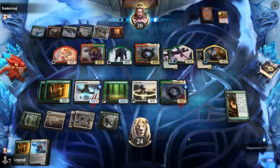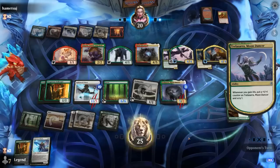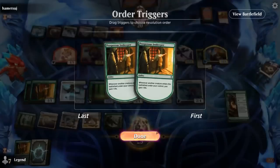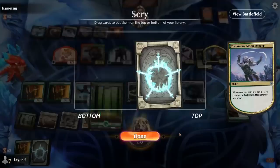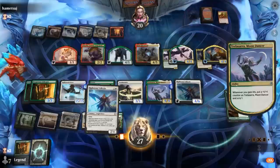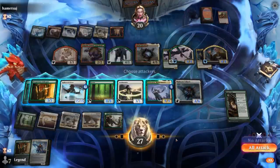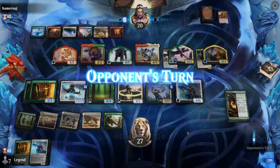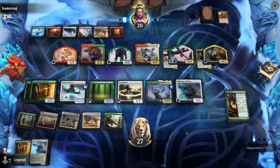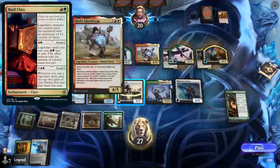We can still use Soulmander. We gain two, so we're at 27 or more. Another Valkyrie — I'll take it. We're probably still going to play defense and then start attacking with our flyers next turn. Our opponent's deck is most likely playing Bard Class, judging from all the legendaries.